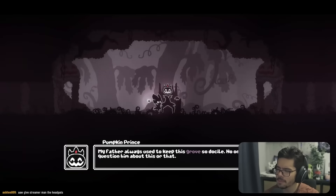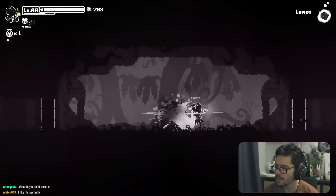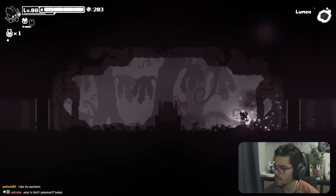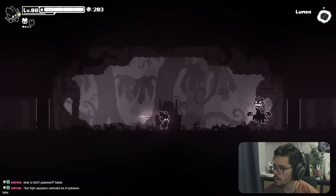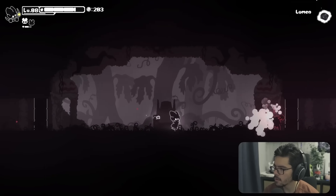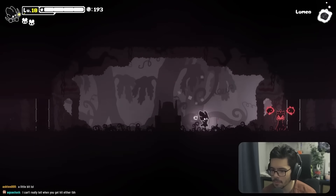We encounter the Pumpkin Prince boss, whose father used to keep this grove docile. The timing of slashes can be tricky in the fight. After some struggle, we manage to stun-lock the boss a bit and ultimately bully it. The boss is defeated.